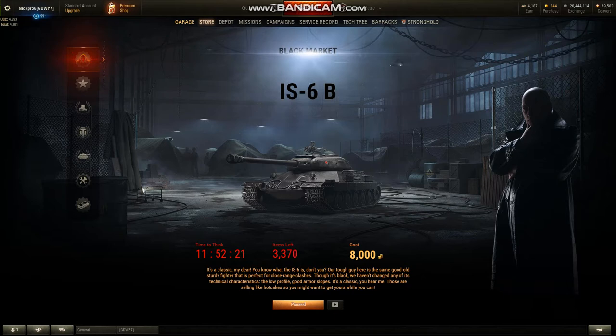But we won't know until later today, so this might be the only time you see it. The surprising part about the IS-6B is this 8,000 gold price tag for me. I was going over the stats because I've never played the IS-6 — I wasn't really looking forward to this vehicle, it's not one that I wanted, so I had never really researched it. But it looks like it does have some decent armor, and the gun's pretty alright.